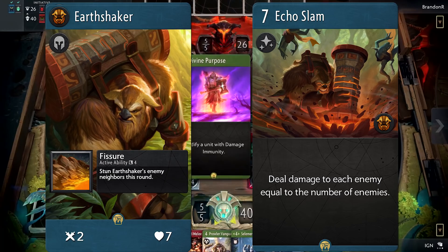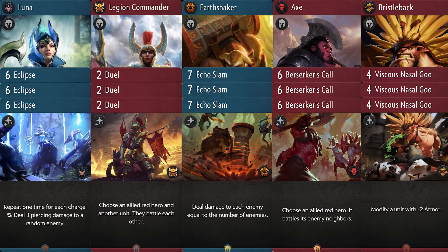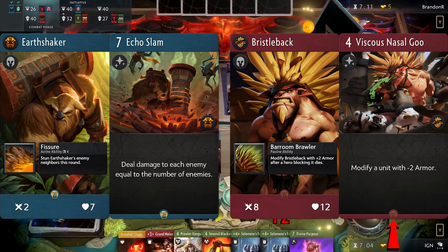This means that after choosing 5 heroes for your deck, your main deck will have 15 cards automatically inserted. A hero's balance comes from the combination of their stats, ability and their signature cards. If we take a look at Earthshaker, we can see he has very low attack and health compared to Bristleback. However, his signature card Echo Slam is very powerful and his ability Fissure is quite useful. Inversely, Bristleback has strong attack, a lot of health and a great ability, but his signature spell Viscous Nasal Goo is not quite as game-changing as Echo Slam.